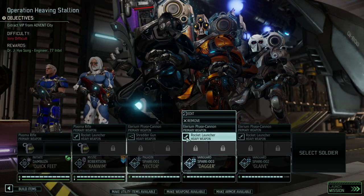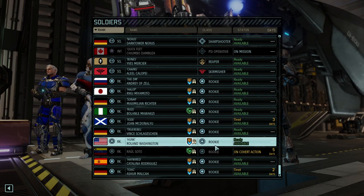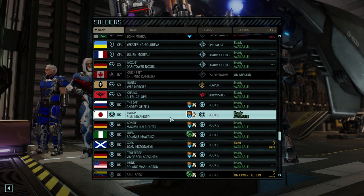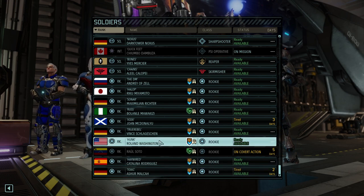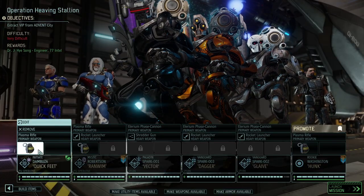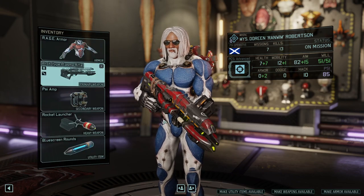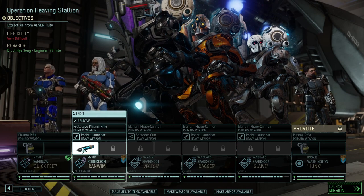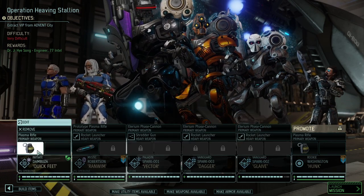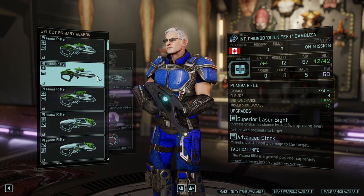We got Random, of course, and we got Quick Feet here - a new psionically active character. Roby is wounded, which means we're taking a random character. Let's take Hunk just for the sake of doing that. Making weapons available and utility items available. Ranvin here I would like to give blue screen rounds, and we're giving him an excellent rifle - that way he is an all-around well-versed character. We got plenty of psionically immune characters so we should be fine.